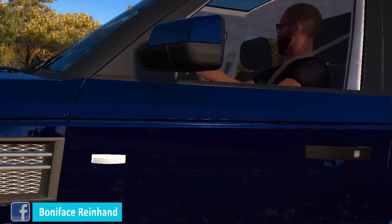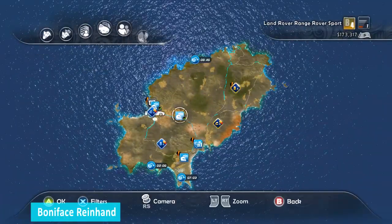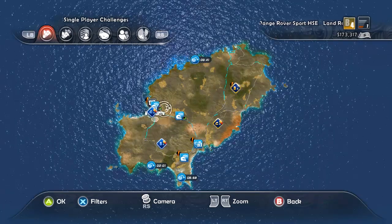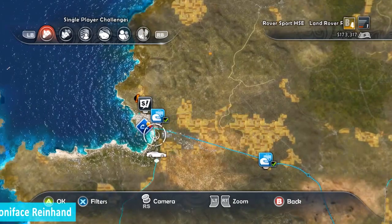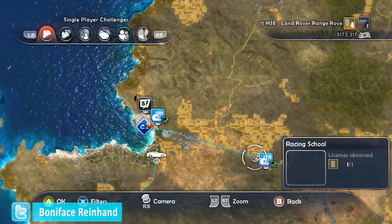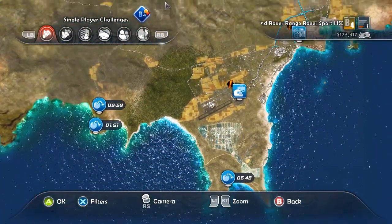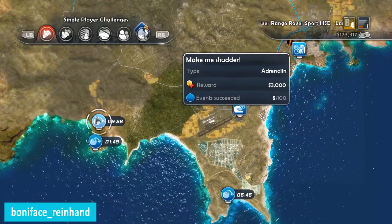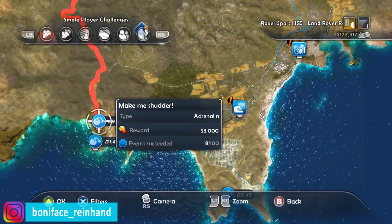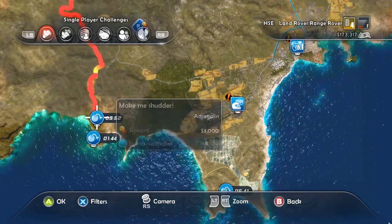Thank you for the three thousand dollars! Let's select another mission. That's too far. What about this one? This is a race — we've already done that race. Oh no, what else? There's one that has popped up — nine minutes, we've gotta take it. Three thousand, okay, I'll take it.